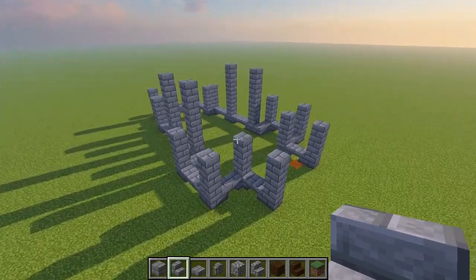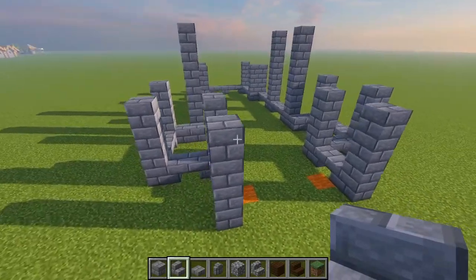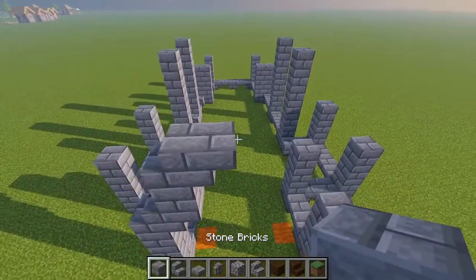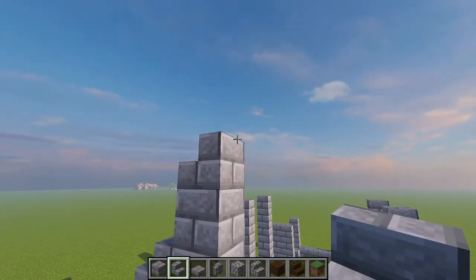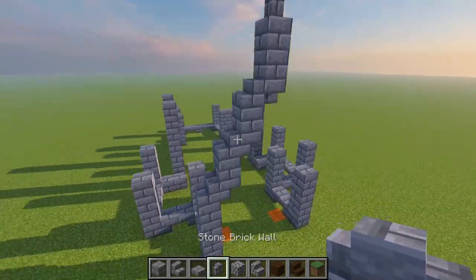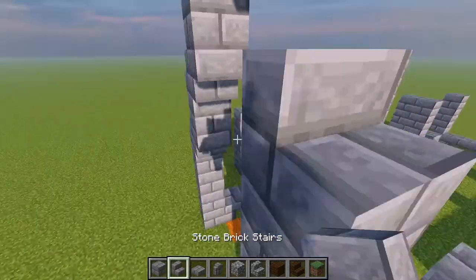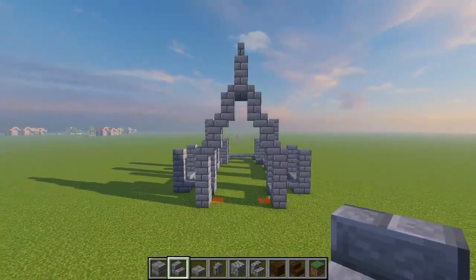Next we're going to start bringing in our basic roof shape. Coming again back to this front section, just go stair up across a block, another stair, and just repeat the blocks and stairs until we get to this centre point. Where we're going to place an upside-down stair, 2 blocks and a wall on top. Again on this side it's stair, upside-down stair, block, stair, upside-down stair, block, stair — just like that to meet in the centre.